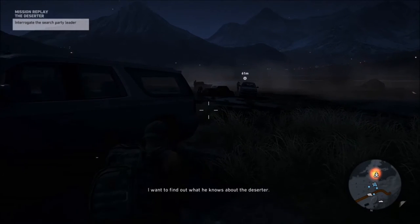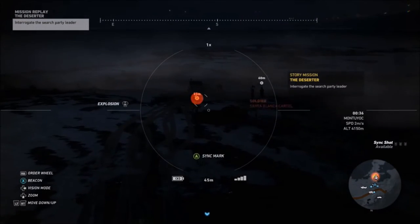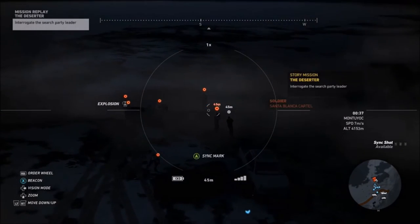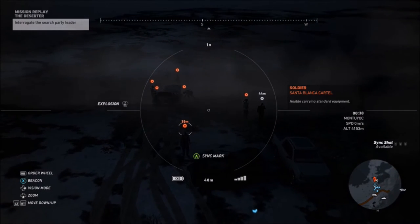What you guys want to do is run up to this second car here. I know it's kind of dark but it's hard to see. You're going to use your drone and count: 1, 2, 3, 4, 5, 6 — and the guy we're supposed to catch is number 7.